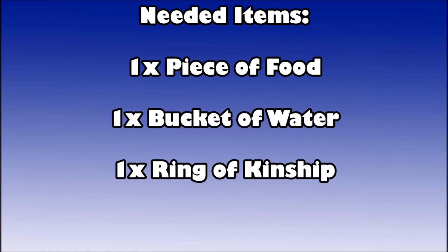For items you're going to need, you're going to want to bring a piece of food — any food will work. You're going to need to feed this to a ghost, as well as a bucket of water going to the same ghost. And then you're going to need a ring of kinship. You don't actually need the ring of kinship, it's just going to save you a lot of time. If you have it, you can teleport right to Daemonheim, which is where the second ghost is located. It's going to be faster if you just leave all your equipment in your bank to start, but there's a bank right there so it doesn't really matter.